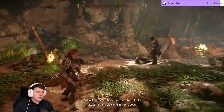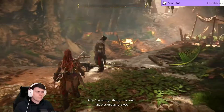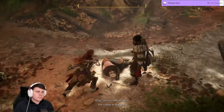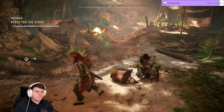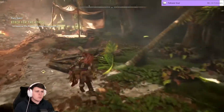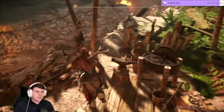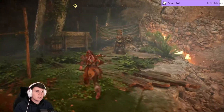It looks like something big came in from above, crashed right through the camp and through the wall. I should take a look at the rubble in that gap. What's in all this? I bet there's stuff over here though — I'm not going to do that because I'm sure there's something to fight here.